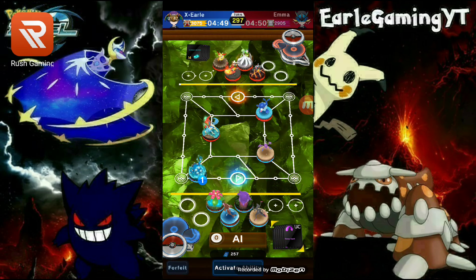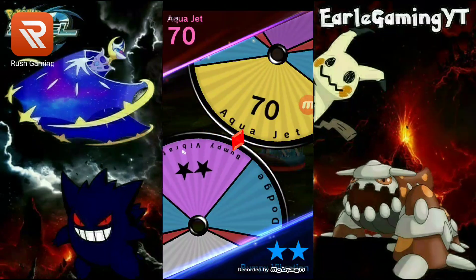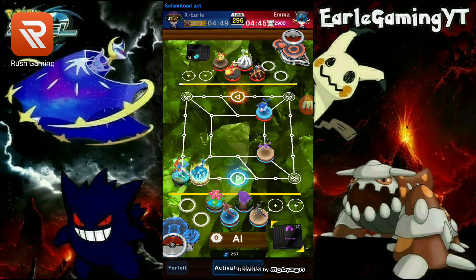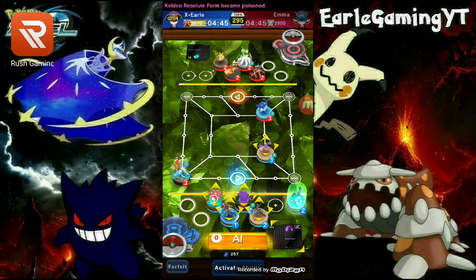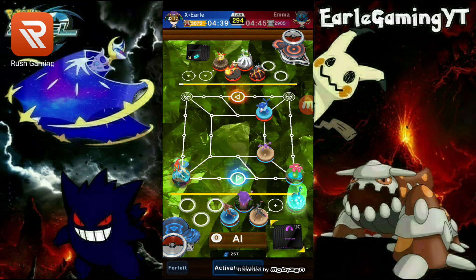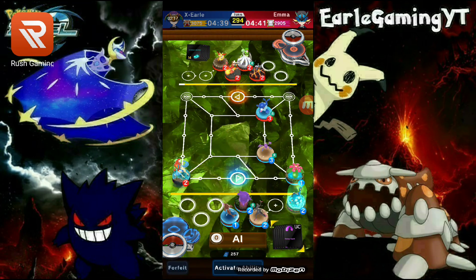We'll throw Seismitoad here. I'm gonna bring him to the goal next turn. Wait — that works, because now he can't make it all the way to the goal. We can goal block with Venusaur next turn.